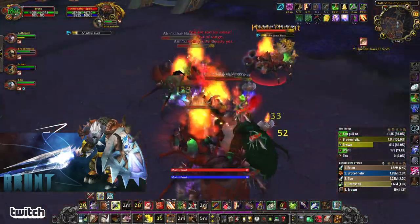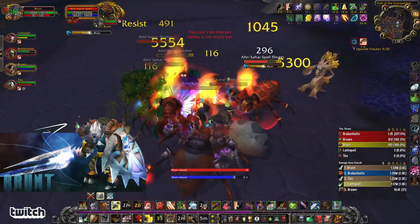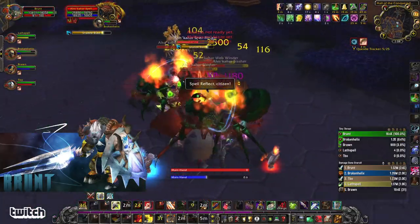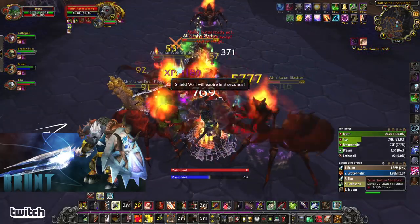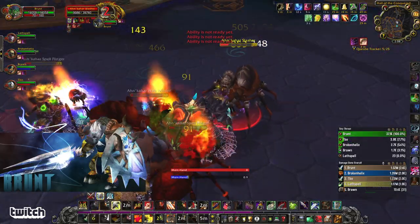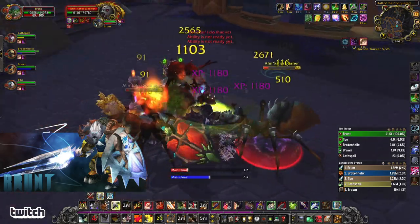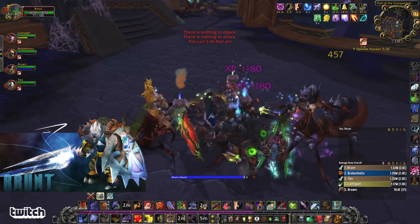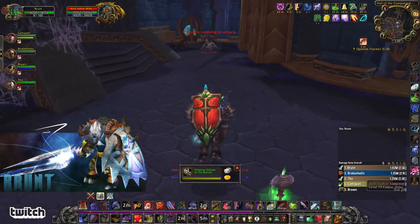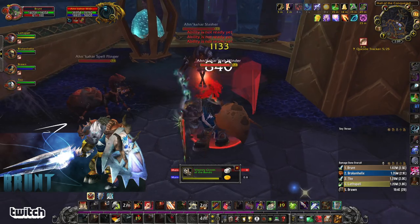One thing that's pretty cool about Warrior in Wrath is they lowered the cooldown of all your big abilities — Shield Wall, Retaliation, and Recklessness. So if you really want to be getting the most mileage and speed for your clears, you should be using them pretty liberally. You don't need to save them just in case. If there's a big pull where you get a bunch of stuff, pop a Shield Wall, pop a Retaliation — that kind of thing.